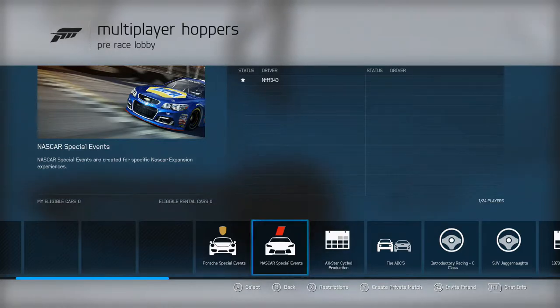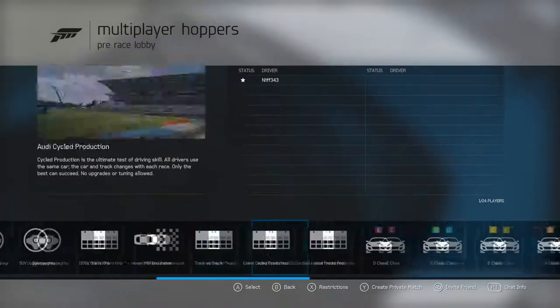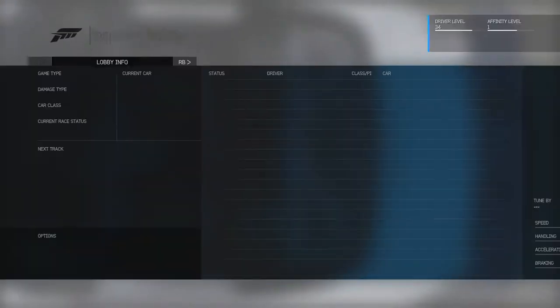What is up guys, welcome to 177 Entertainment. My name is Neff and we are back once again in Forza Motorsport 6. We're going to be doing some more online lobbies. I built a couple extra cars in the meantime — well, just one actually from my last video, which is my Mazda MX-5 2015 edition. I'm just going to do a couple of races and see how the online lobbies go.